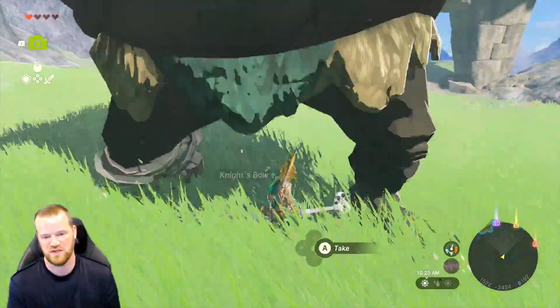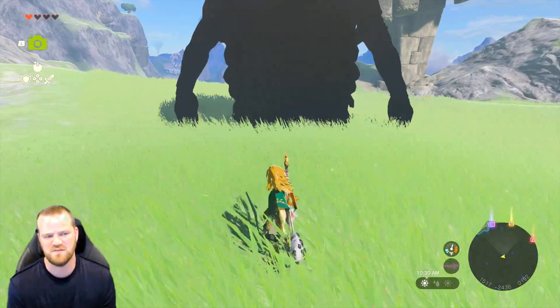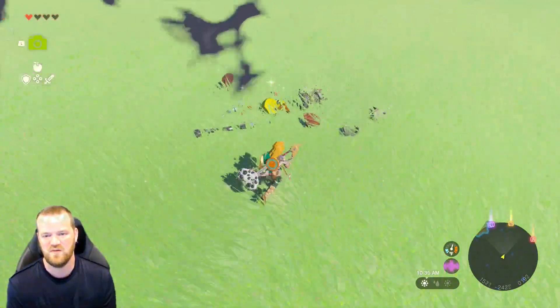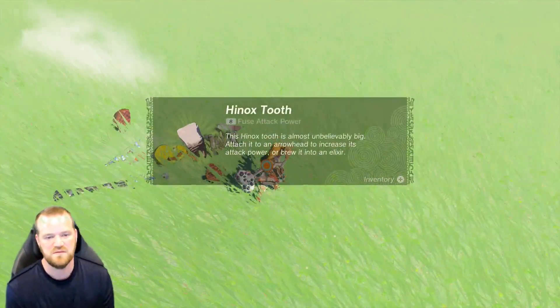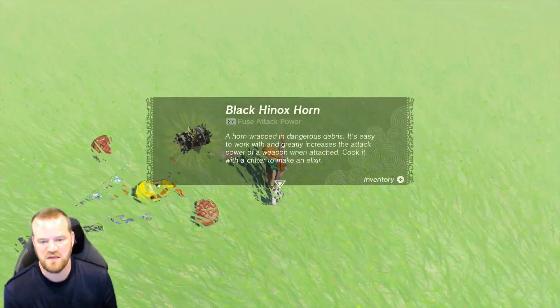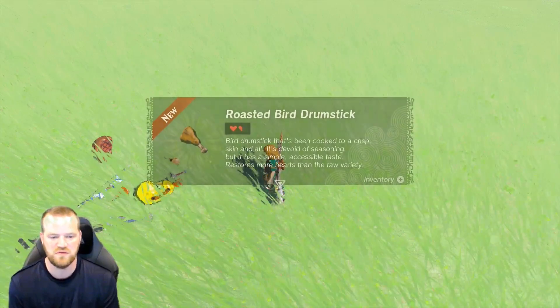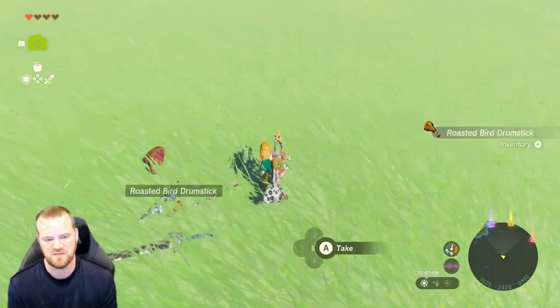Nice, oh that's really good. I always feel like when he falls, if he falls on you it's gonna hurt you. What do we get? Toenail — gross. Tooth — not as gross, but still gross. Black Hinox horn, 27 fuse power. Roasted bird drumstick, Hinox guts — oh, we're getting lots of new stuff!